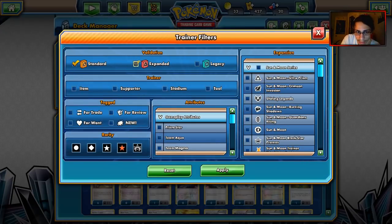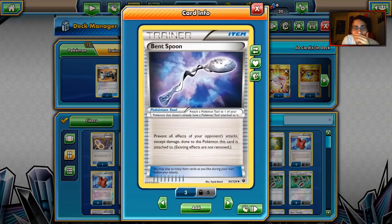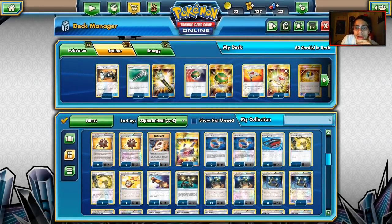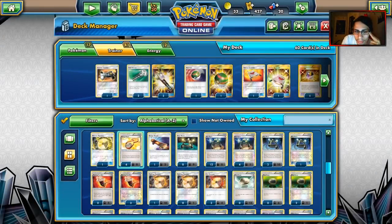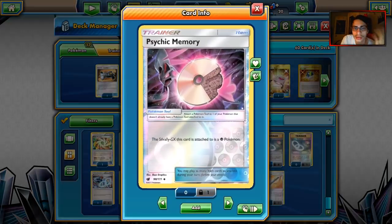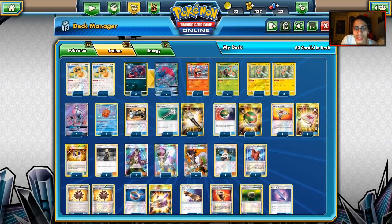That's the list. In Expanded I think this deck actually has some potential; in Standard it's more of a meh. You could run Bent Spoon, Bodybuilding Dumbbells on Zoroark, or maybe four Float Stones or three Poison Barbs. A lot of other tools are things like Weakness Policy and Psychic Memory — you're not going to need those. So this is my Rotom Standard deck; we'll try it out and have some fun on PTCGO.